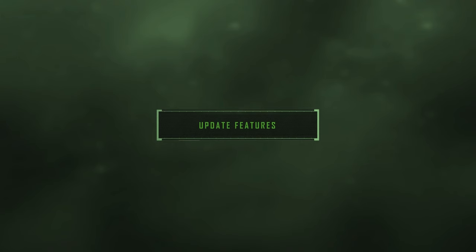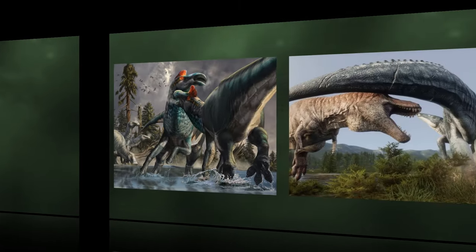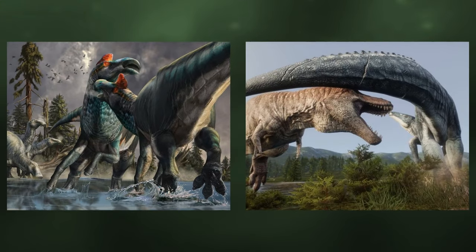Moving on to the three update features that could be part of this update. Giving hadrosaurs the ability to both fight one another and against predators would be a great feature, giving particularly large species a fighting chance as they would have had in life. Species like Shantungasaurus and Edmontosaurus could fight against larger predators like Tarbosaurus and Tyrannosaurus, while medium-sized hadrosaurs like Parasaurolophus, Olorotitan, and Corythosaurus fight off medium carnivores like Carnotaurus, Allosaurus, and Baryonyx.